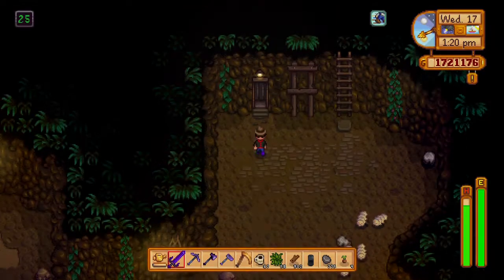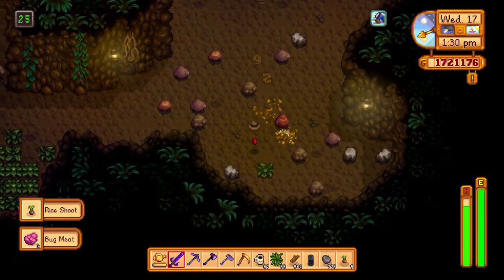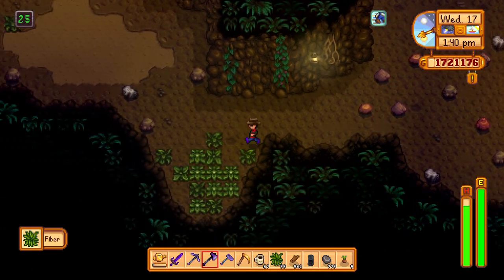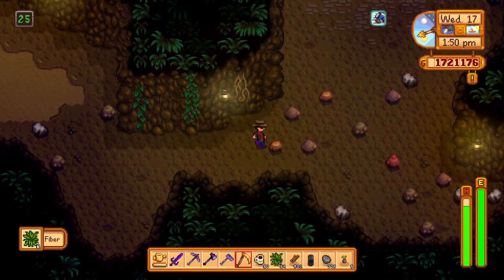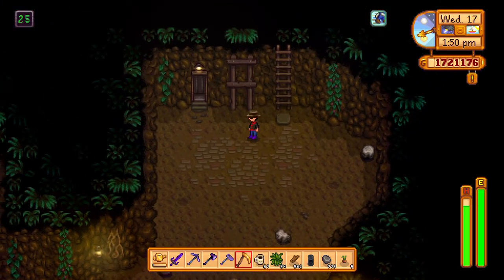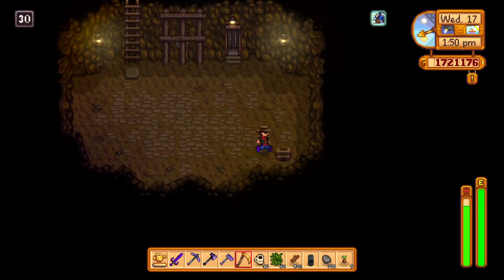Let's say floor 25. Now I'm going to get to floor 15 — and see, look at that, look at all that fiber over there just waiting. We just got six, and that was pretty quick. We have like 100 floors that we can go through for this, so you can go to like floor 30 here, for example.